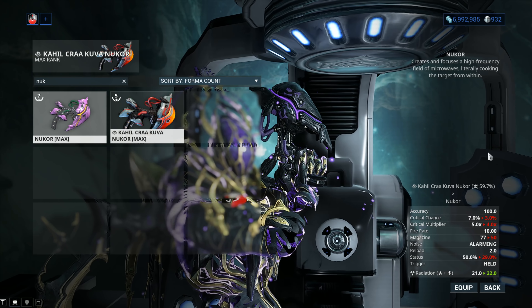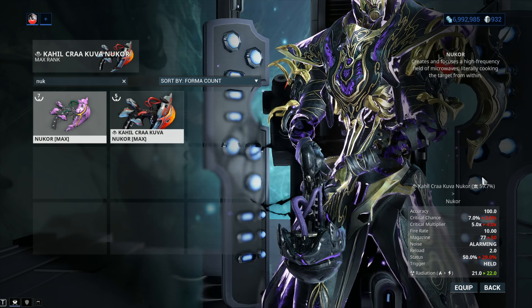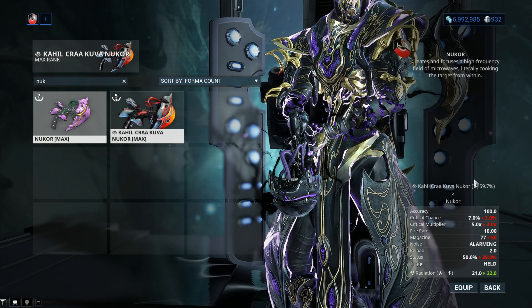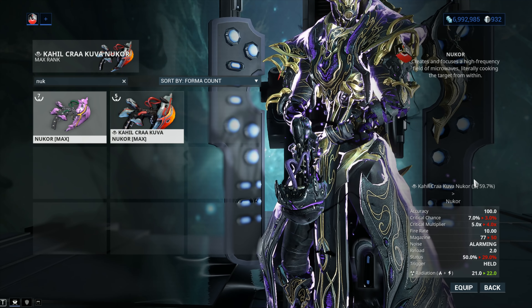Accuracy 100 — fantastic, because we are gonna be using Magnum Force. My Nukor is a 60% toxin roll — beautiful, absolutely beautiful. Critical chance and critical damage... isn't this gonna be an uncomfortable conversation? You guys are not gonna like me very much, I apologize.